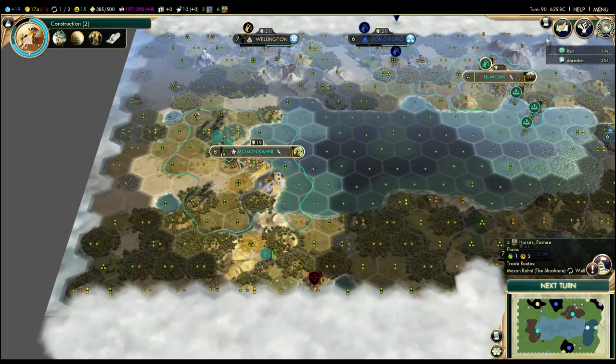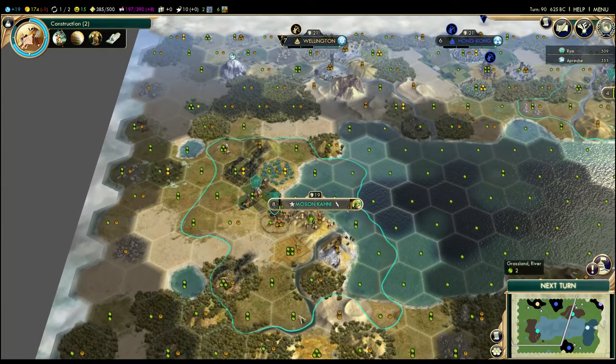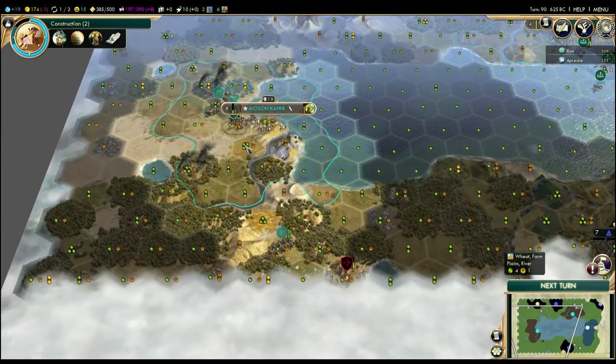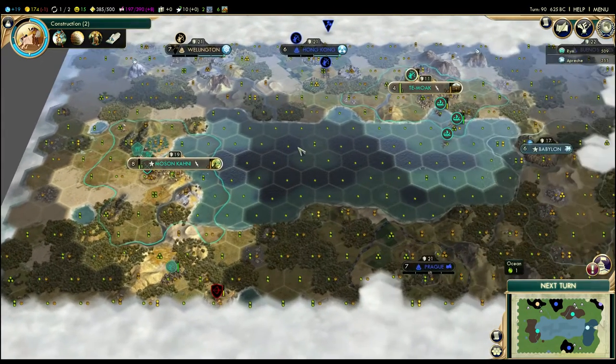I'll build a settler, but if I build a settler, I'll need another military unit to defend this area because barbarians are going to keep coming in. That horseman — settlements are just going to keep spawning up here forever unless I get a unit out that way. So we'll need another military unit here in the short term — I'll decide how to deal with that later. But I'll at least finish the Colossus. I've got four turns before I have to make that decision. I probably don't even need walls here at this point — he's not going to invade.